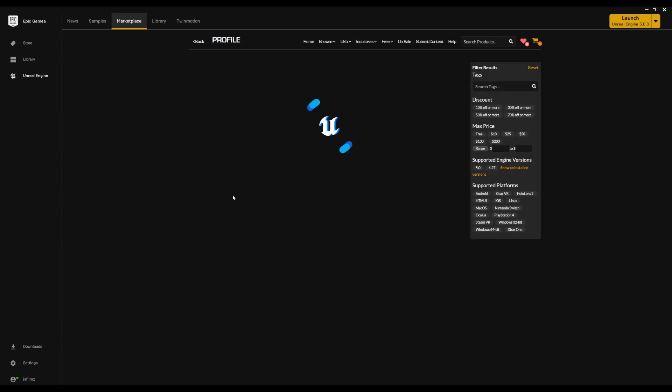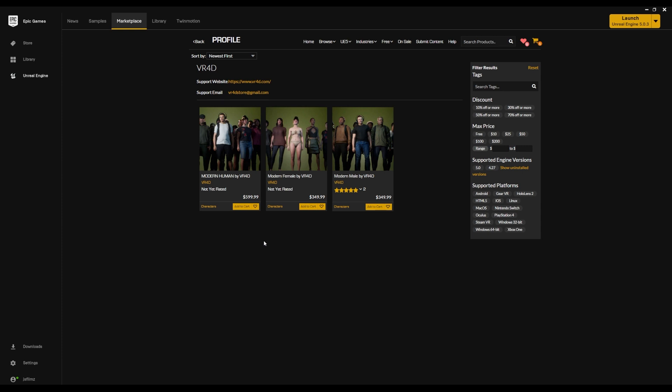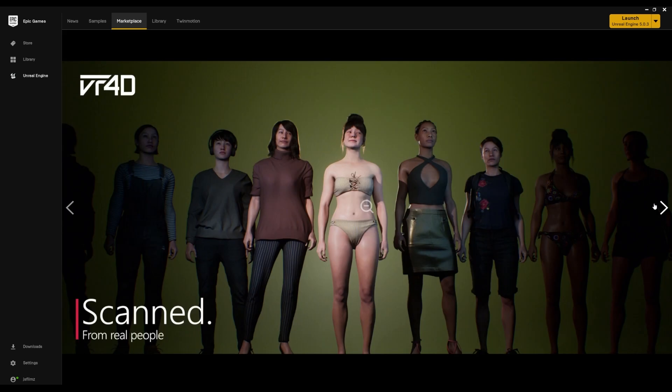Right now they have three versions: the Modern Human bundle, the female version, and the male version. I'm obviously going to save money and just get the combined one whenever I get the cash. Here's the female version again. These are all rigged to medium weight normal, which is what all my characters are made with — because in my experiments that's the most stable one, and if I need to make it bigger I just scale them.